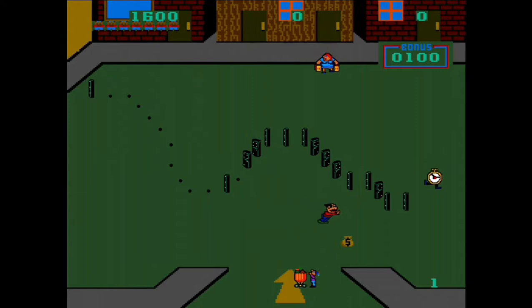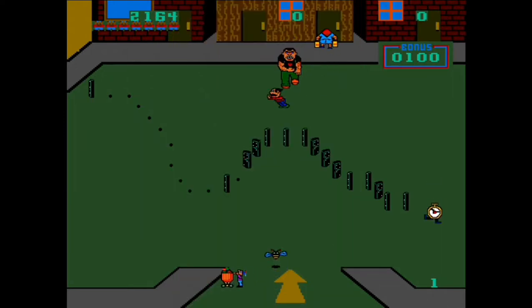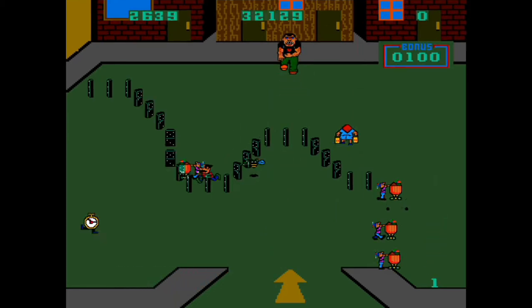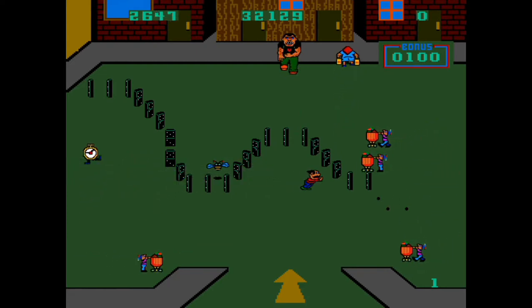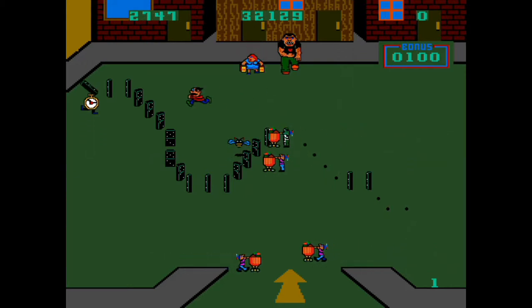In addition to the standard enemies, there is a neighborhood bully which is unstoppable. Although he is not harmful to your character, he will walk toward the nearest domino in an attempt to knock it down. There is also an unbeatable clock walking around the playfield. Just like the bully, the clock cannot be moved and will eventually bump into the dominoes, knocking them down.